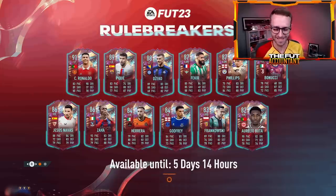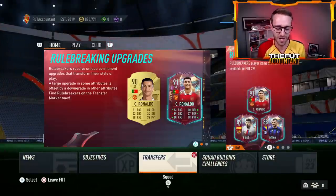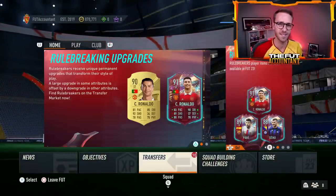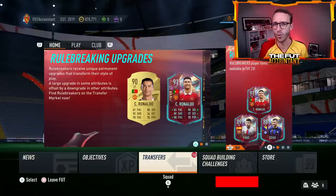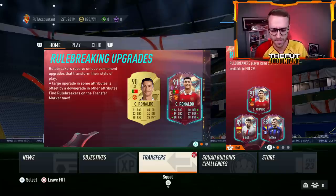The FIFA 23 market continues to rise as the Rule Breakers promo is just a little bit lackluster content-wise. And I'm sure some of you are asking: Nate, how can I make coins right now when the market continues to rise and is still going up on FIFA 23?